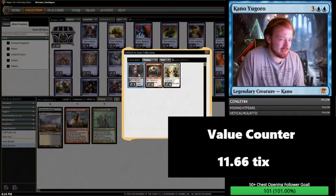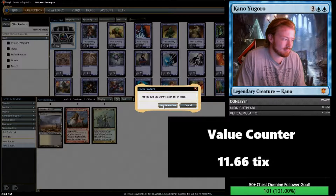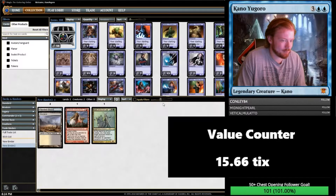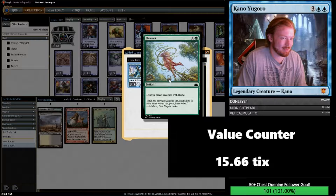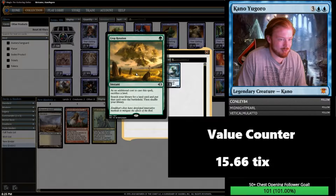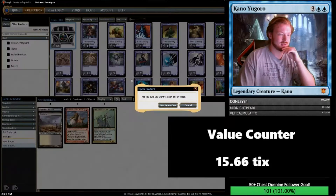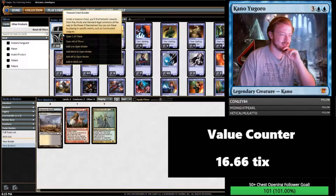Liliana, Untouched by Death. Unfortunately I don't think that Mythic is worth anything. 40 play points — that's good, approximately 4 tickets worth. Temporal Adept — that's jank, Boomerang on a stick. Abnormal Endurance and a Plummet. Crop Rotation promo — worth 54 cents. Next chest: 10 play points. That's not great, but I like it over commons.